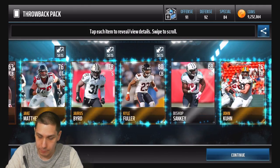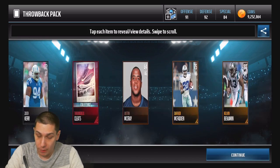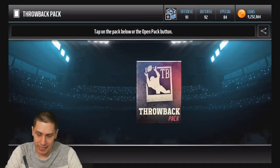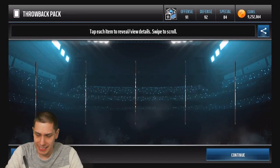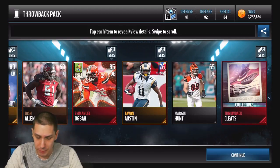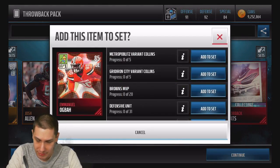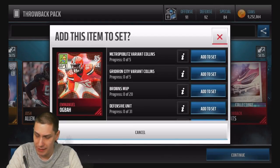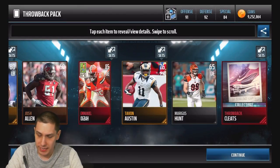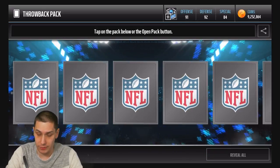That footage was unfortunately lost. But on the positive side, I did get a helmet, so I am able to complete Connor Barwin now — we just got another cleats there, so I think we're up to about five cleats, four shoulder pads, and one helmet. We've also been pulling some of these Unsung Hero Sidekick Edition players — I think I've got like three or four of those, and you need five to complete the variant Collins and Gridiron City variant Collins.